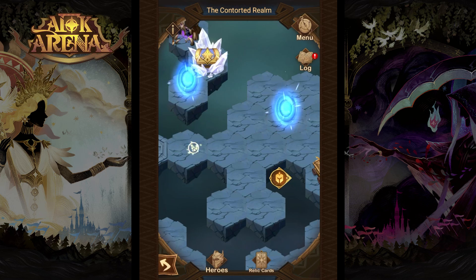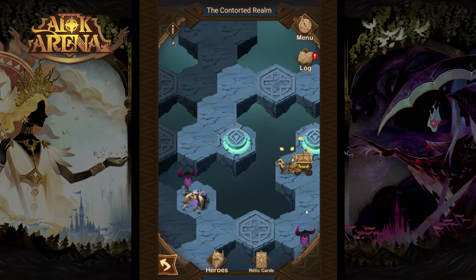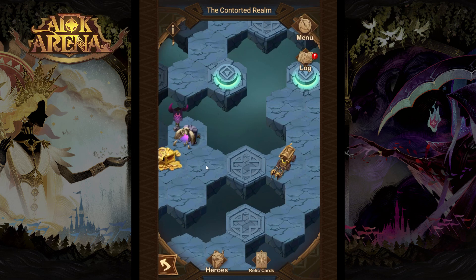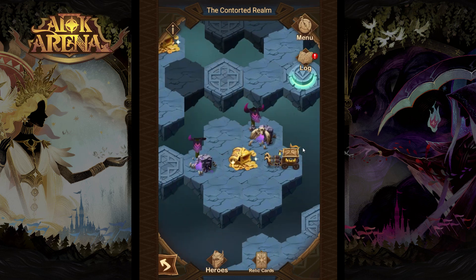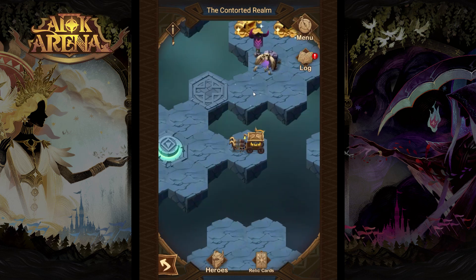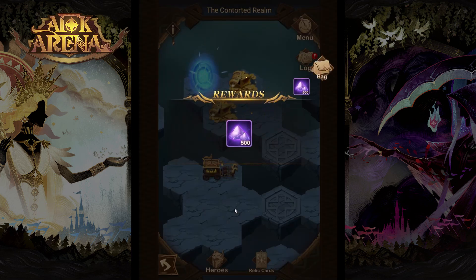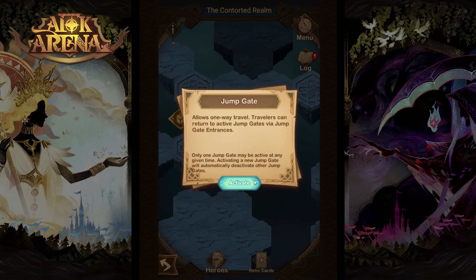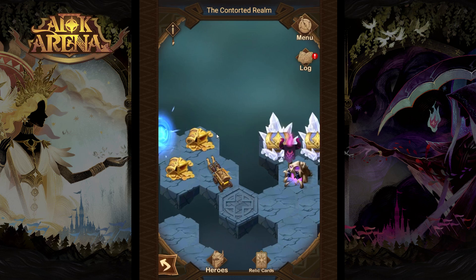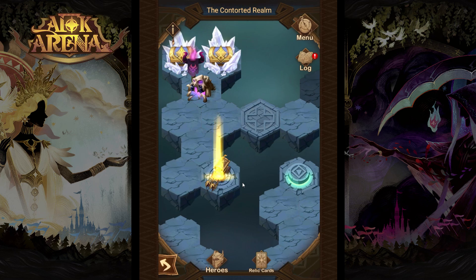From here we will go to the west ignoring this portal. Let's step on this island, take the chest at the north. You can also take out this elite enemy to get more relics and cross the bridge to the west to this island. Let's clear the enemies, claim the chest, and step on the island to the west once more. From here we'll go north facing this elite enemy and claiming the gold chests. Now let's go east and step on this jump gate. When this is activated we will go west, step on this island, take those chests, and step into the jump gate entrance teleporter.